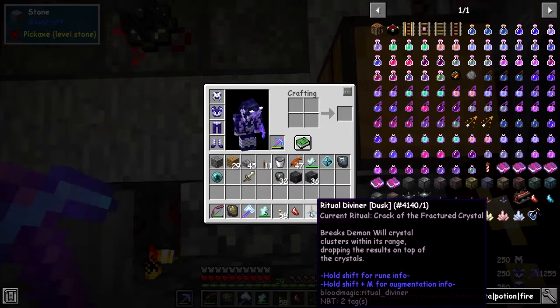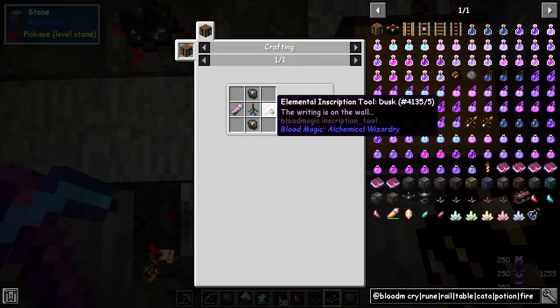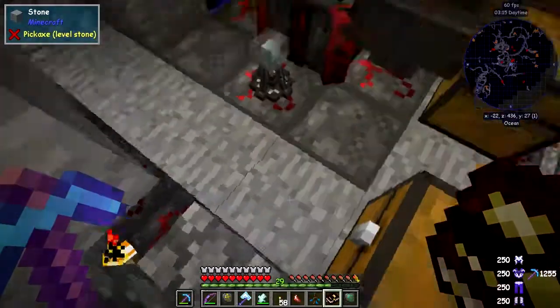The recipe for the Diviner of Dust is very straightforward — it's two demonic slates, which we've done before, plus the elementary script and tools dusk. The recipe requires the tier-4 altar, which we've got. You need two blocks of coal and 2,000 LP — not really a big deal. Put them together and you get this thing here.